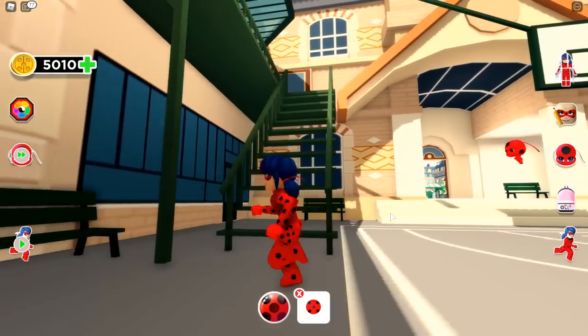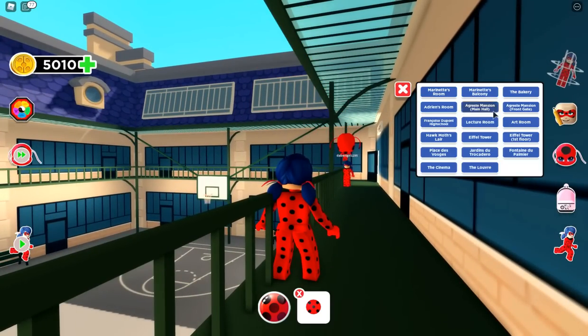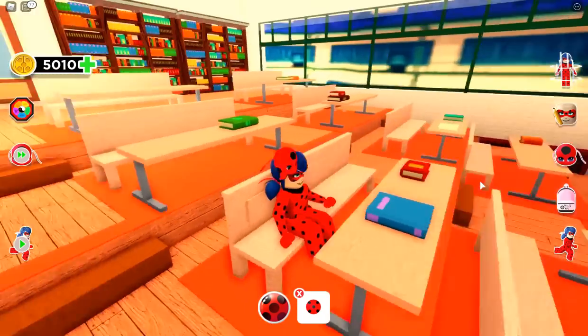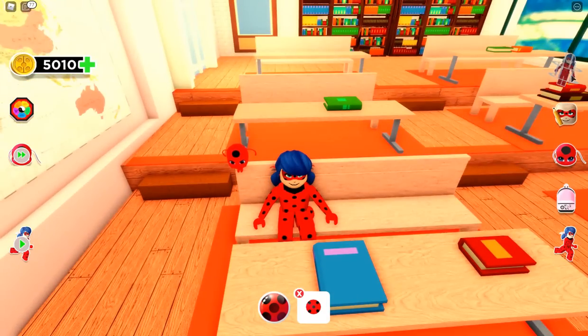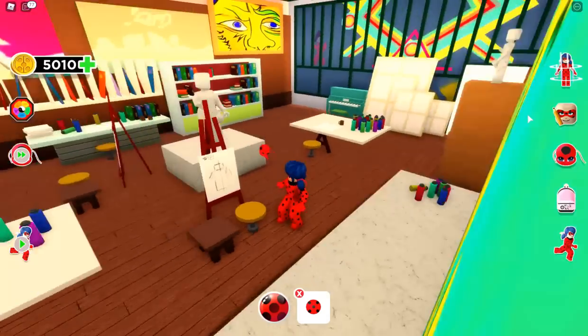You can run upstairs and go to the lecture room — here's the lecture room, we can go to class. And here's the art room.